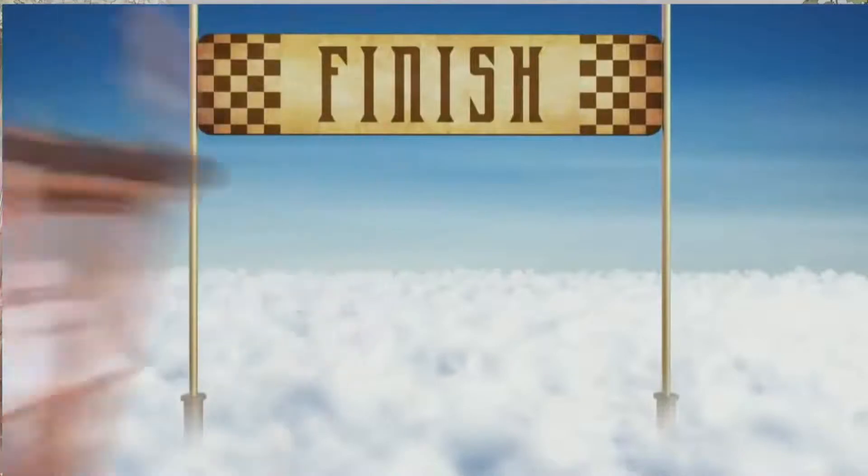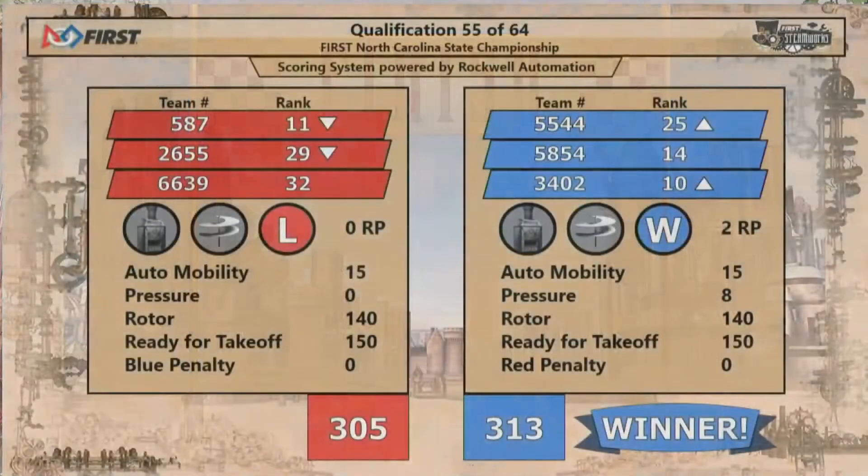This match goes to the blue alliance, 313 to 305. Those eight fuel points scored by the Glitch team ensure this match does not end up in a tie. Great work by all teams.